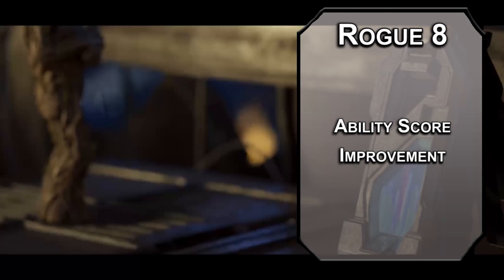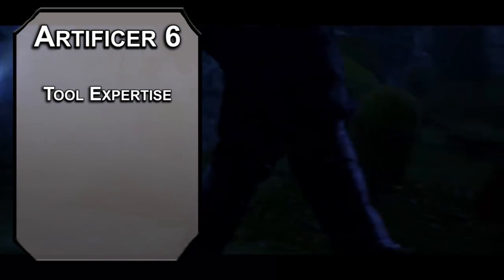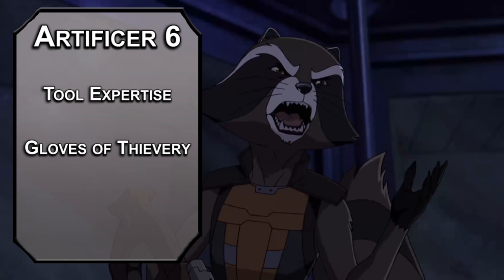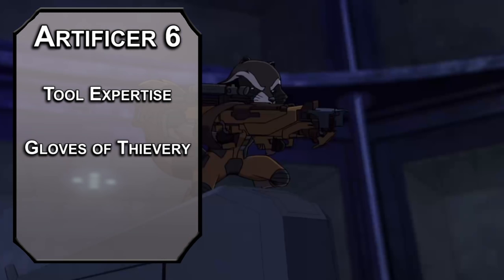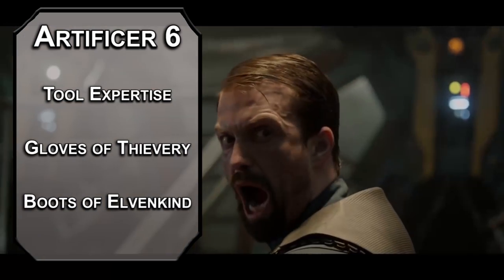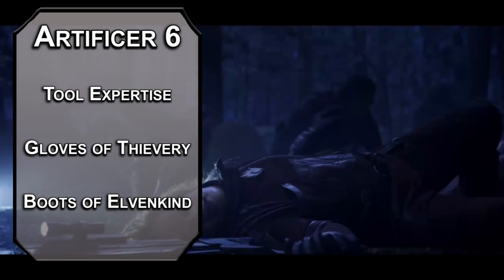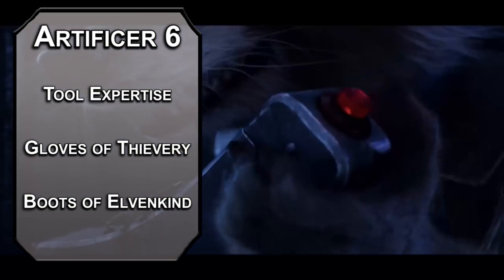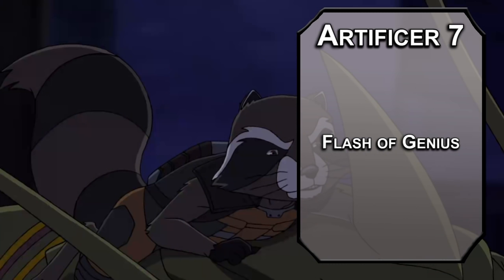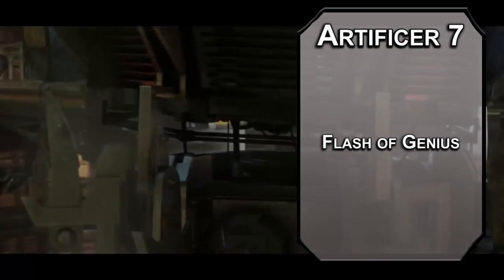Eighth level Rogues get an ability score improvement — cap off that Intelligence before we bounce back to Artificer. Sixth level Artificers get Tool Expertise, letting you double your proficiency with tools, so you'll be the best mechanic in the galaxy. You can also learn two more infusions: Gloves of Thievery give you a +5 to Sleight of Hand checks, putting the total at +22 by the end of this build. Boots of Elven Kind give you advantage on stealth checks and make you as quiet as a mouse — or at least a rodent. General vermin. Seventh level Artificers get Flash of Genius, letting you add your Intelligence modifier to an ability check or saving throw of a creature within 30 feet as a reaction, a number of times per day equal to your Intelligence modifier. You're smart enough to know better than most of the dummies on your crew.